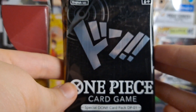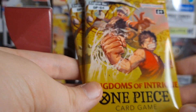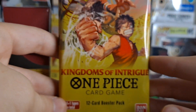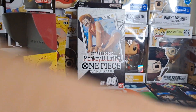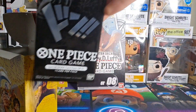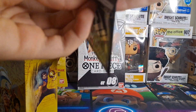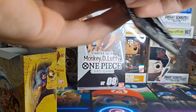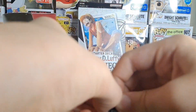Jokes aside, we have a special Don card — one card in it — and then two Kingdoms of Intrigue packs. I've never played this before so we'll start off with the Don pack. I'm pretty sure this gives you power in the game or something. I'll figure out how to play — I got a starter deck right here.